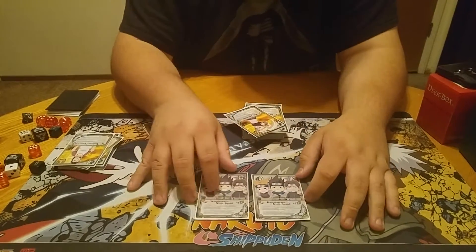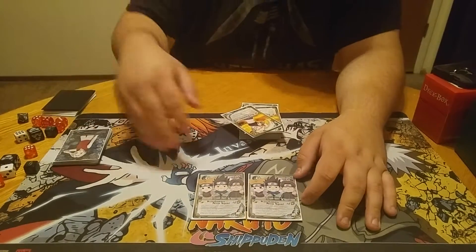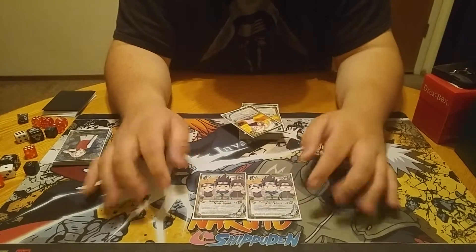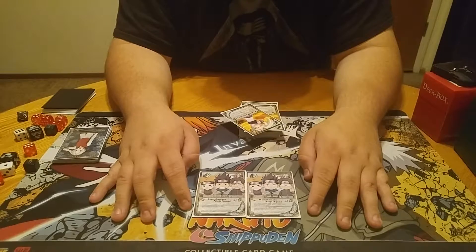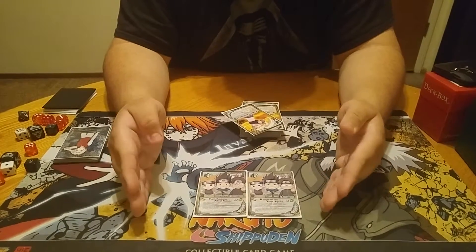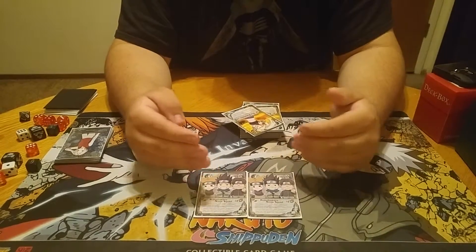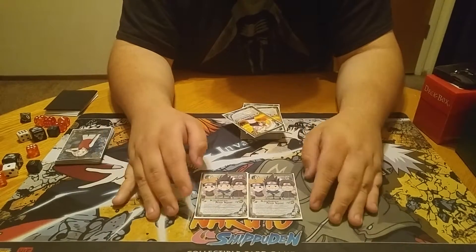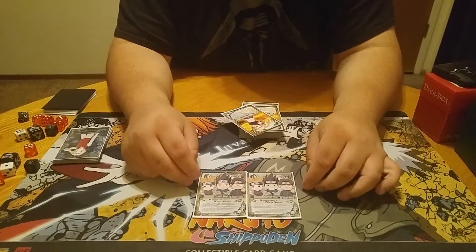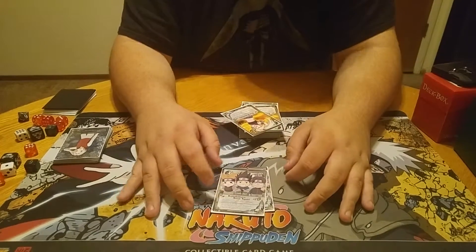Ever popular Kodan Armor Ninja Squad. Put in play — put the top card of your deck into your hand. Other underneath ninjas cannot be affected by your opponent's ninjas. This is great because a lot of my ninjas' effects aren't valid, so it helps keep them healthy. If your opponent uses some sort of effect that gets rid of ninjas or injures ninjas, this keeps people on the field and alive. Definitely a good card to have — one of my favorites.